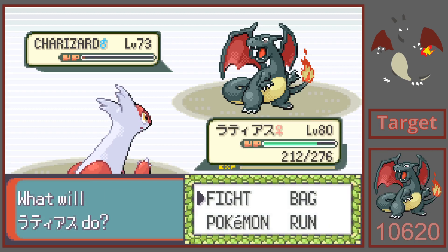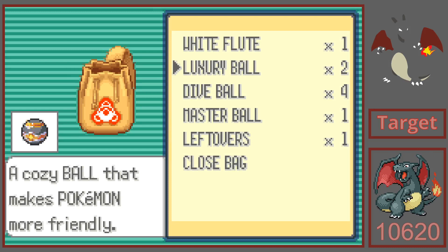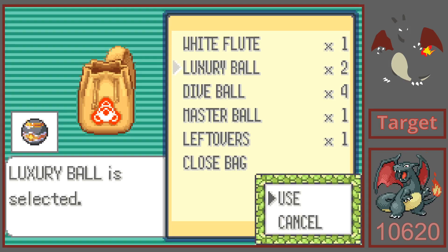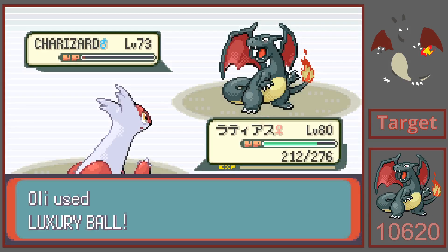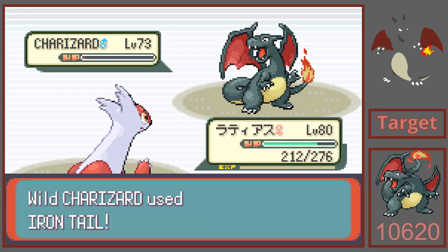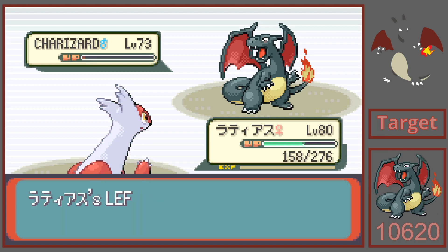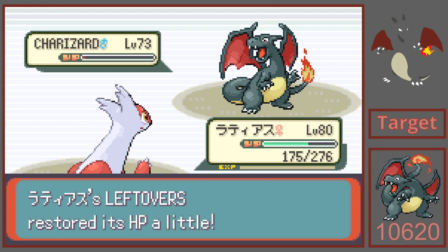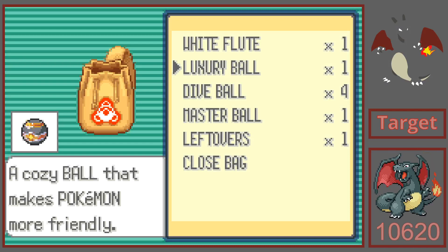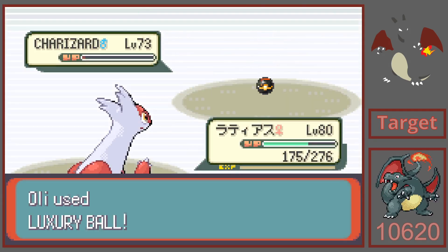Alright guys, my Smeargle just got knocked out, which means I can't put Charizard to sleep, which means we only had a 19.752% chance to catch it in a Luxury Ball. I'm kind of disappointed. I'll be very pleasantly surprised if we get it — it's going to feel like a fail if I don't. Not even one shake. It's so heartbreaking. It's still really cool to find this wild — I just wanted this in a Luxury Ball. Say a prayer. Here we go — please, please, please. Shake once, at least.